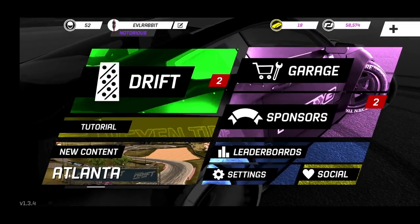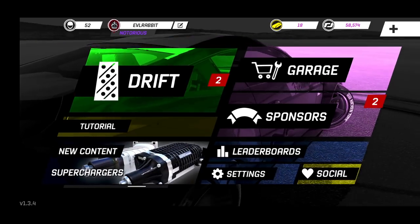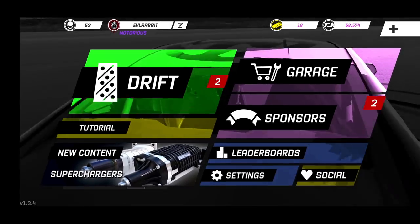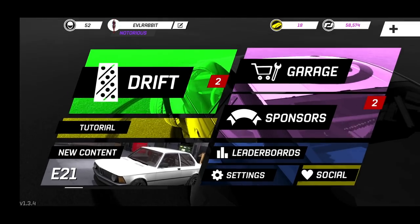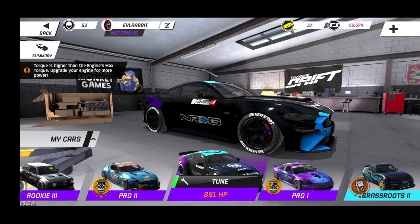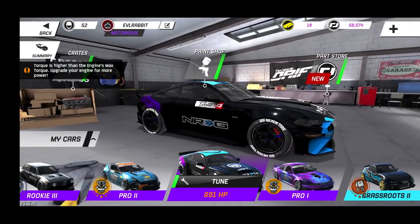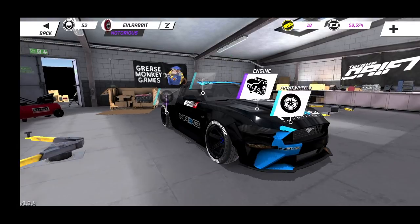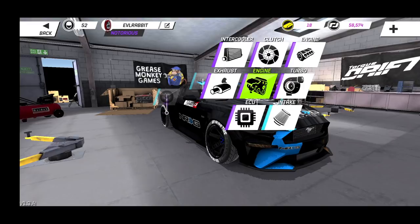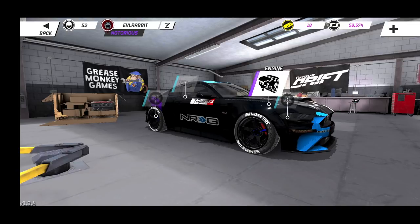Hello and welcome back to Torque Drift, another episode. I'm Evil Rabbit, and we are messing with a new car I've been building. We have a black Mustang with purple accenting, Energy Innovations, Torque Drift, and Evil Rabbit on the door. We are rocking 891 horsepower with a pro V8 motor, running a pro supercharger pro class car on X and tires.